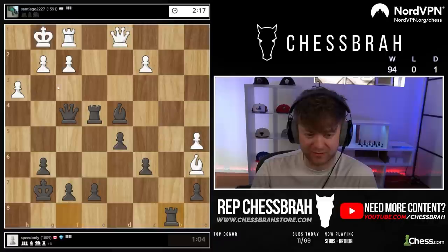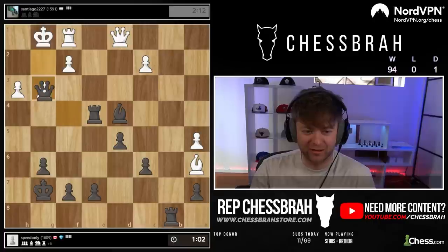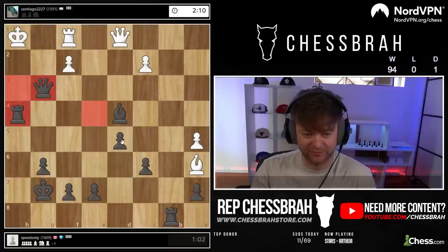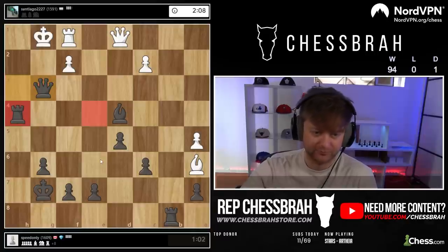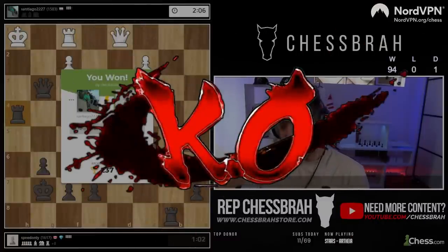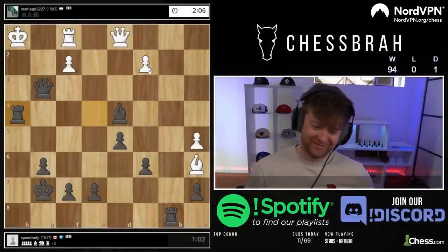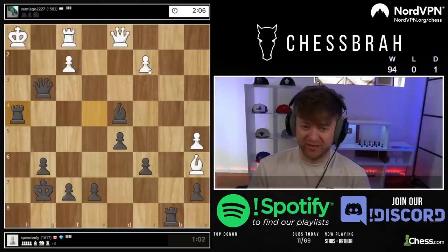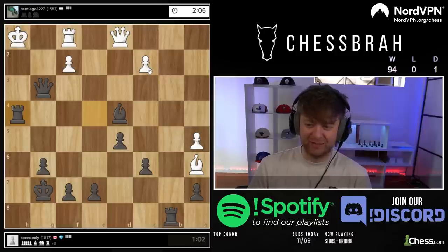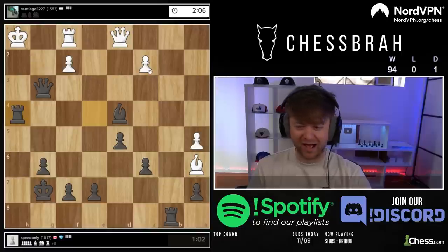He looks like a guy that's going to play that move, so we just have to wait for it. Just sit here and make moves. There we go — right on cue. Appreciate that, buddy. Sometimes you just got to sit there and wait. Good things come to those who wait. Just got to be patient. When you're playing a 1500, you can't expect the best move from them every time. Once in a while, you just have to expect the worst move in the position — that's why they're 1500s. And there he was, Santiago coming in hot with the worst move in the position.